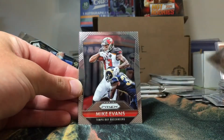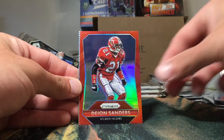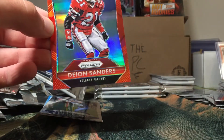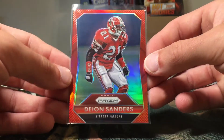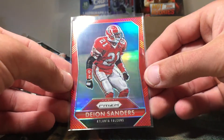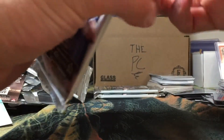Gerald McCoy, Mike Evans, and — oh man — a red Prism of Deion Sanders in the Falcons uniform! That's getting sleeved up right away. That is a beautiful Prism red that complements the colors perfectly. Not numbered, but that's probably my favorite card pulled from the product so far, besides maybe that Warren Moon blue. And a Tyler Lockett rookie to end the pack.